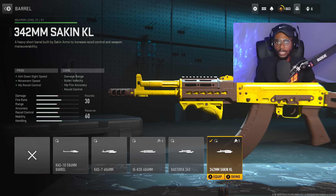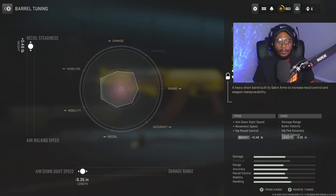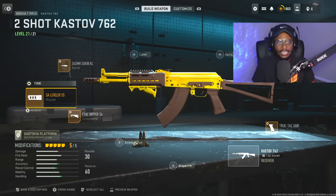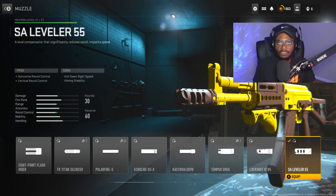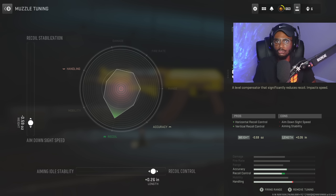For the barrel, we are gonna rock the 342mm Socken KL. This is overall gonna be a great attachment, increasing aim-down-sight speed, movement speed, as well as hip-recoil control as a nice bonus. It's not gonna impact this weapon's damage range or the two-shot kills. For the tuning, we are gonna be bumping up aim-down-sight speed at negative 0.35 and more recoil steadiness at plus 0.48. Now for the muzzle, we are gonna utilize the SA Leveler 50. We're rocking this weapon loud and proud because we want to remove horizontal and vertical recoil control so we can place those two shots very accurately. For the tuning, bumping up recoil control at plus 0.26 and aim-down-sight speed at negative 0.59.